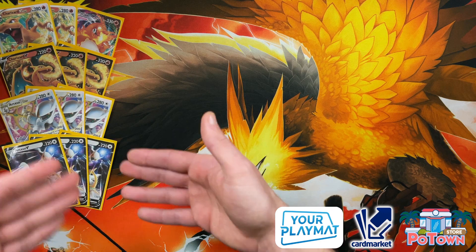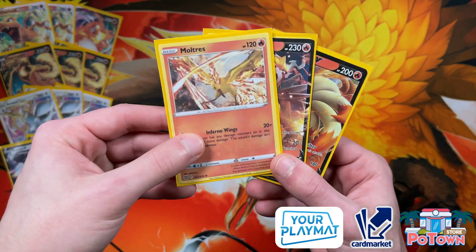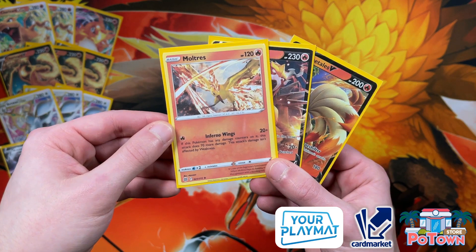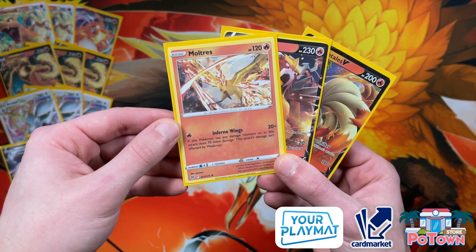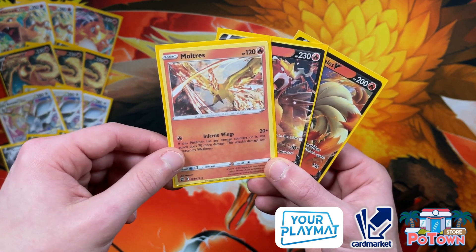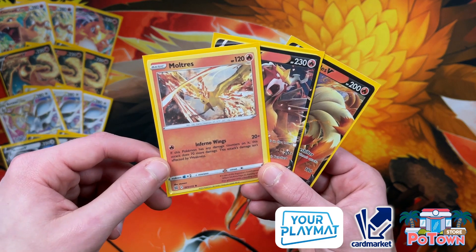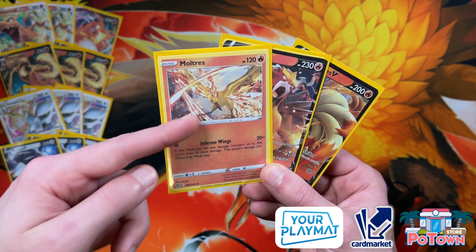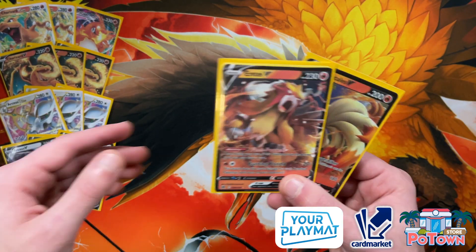These are among the most sought-after cards from Brilliant Stars. For tech cards, the first one is Moltres — a one-prize attacking Pokémon that deals 90 damage if it has any damage counters on it. You can use Magma Basin to set this up, and it's a perfect card to knock out Sobbles, Drizziles, Galerians, Zigzagoon — sometimes you can really surprise people with Moltres.